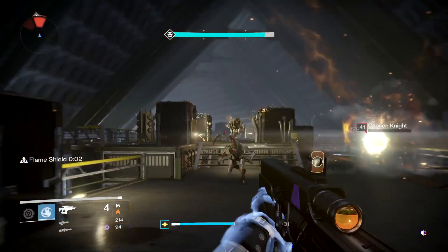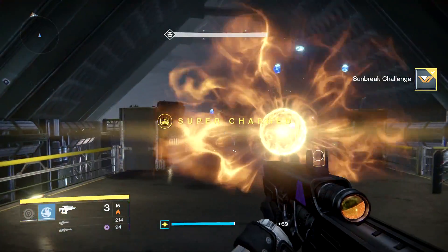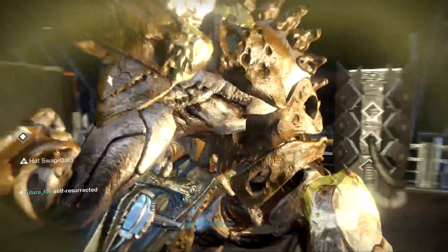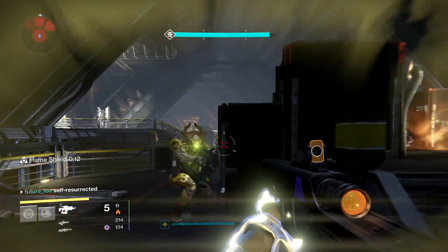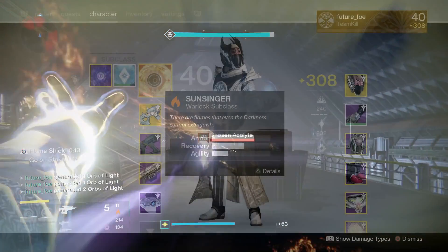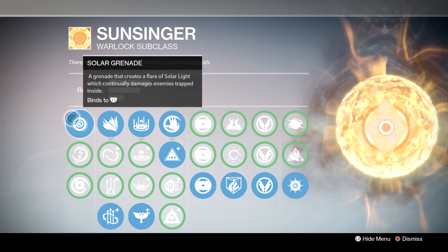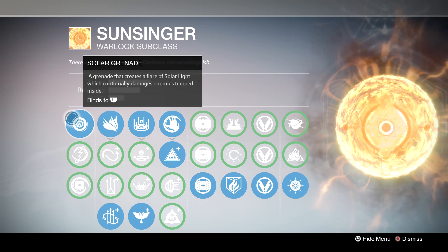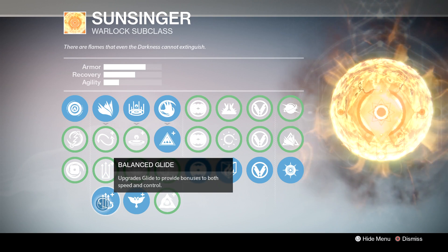For Warlocks, I recommend Sunsinger. Sunsinger has some of the best grenades, and while Fireborn isn't as necessary in normal mode, there are other ways you can take advantage of not using your super — namely buffing Tlaloc. Tlaloc becomes a beast of a weapon while you're supercharged, so you will be taking great advantage of the situation. For your grenade, I pretty much recommend sticking with Solar Grenade — it's great at taking out those grouped-up Acolytes and Thrall. For your glide, I recommend Balanced Glide, which is going to help quite a bit in the platforming department.